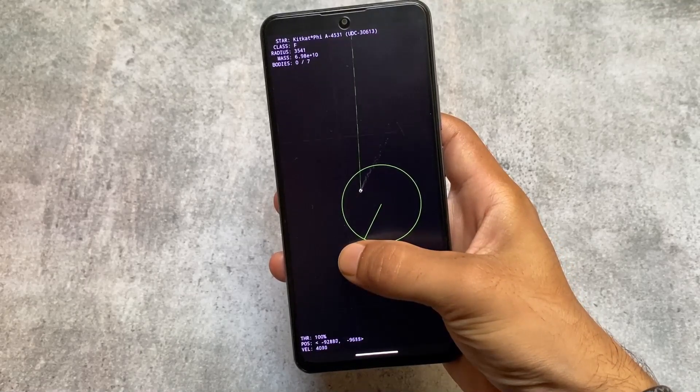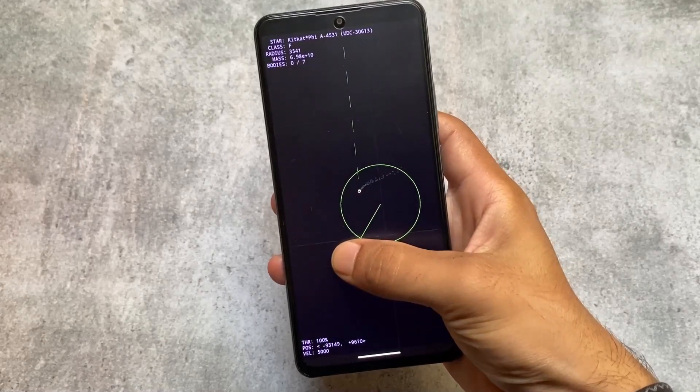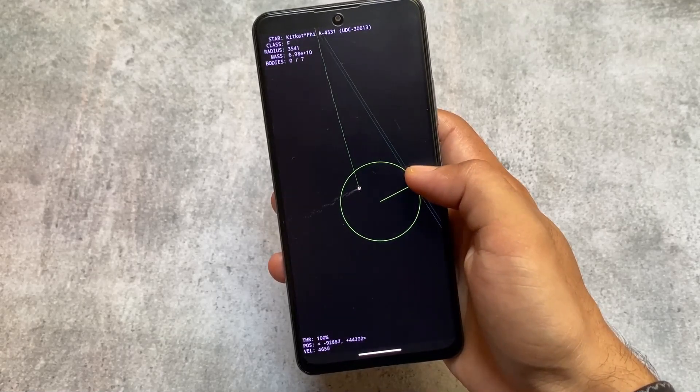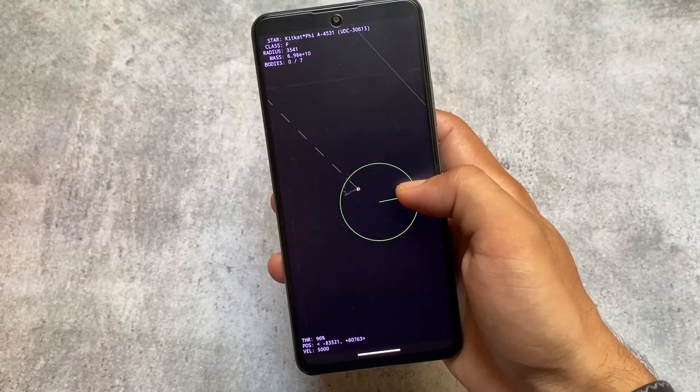You can simply hold the Android 14 easter egg to enter a kind of game. It's the same style introduced with previous Android versions' easter eggs, and it looks interesting — good for a bit of fun.